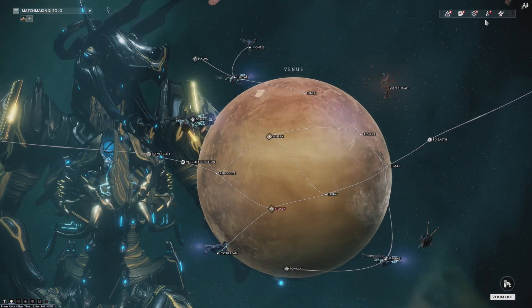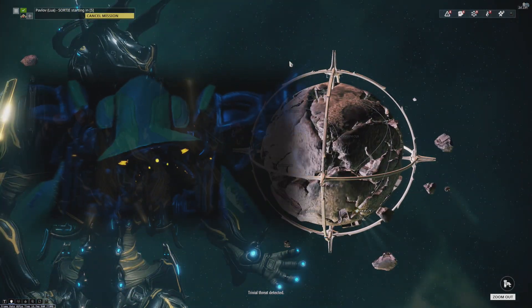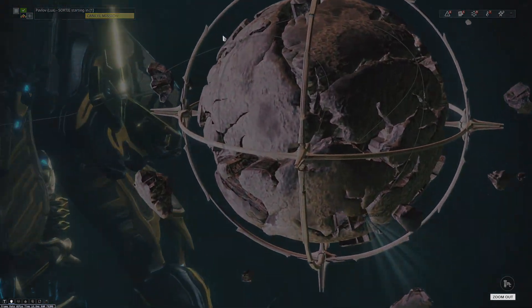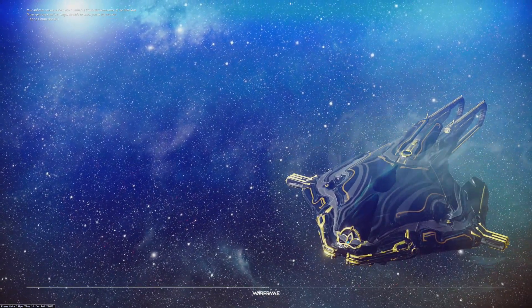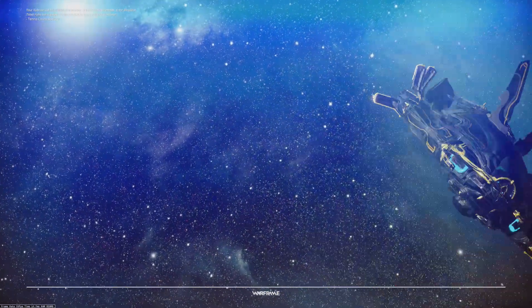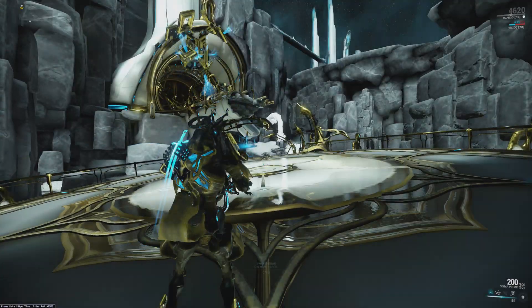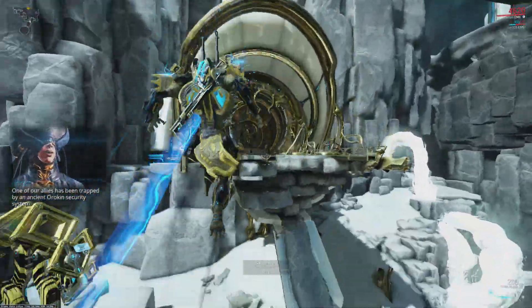Equip those to your gear and then just run the mission — I'll show you where everything is. It should be pretty easy. There are a couple of tricks in here that are not obvious and they don't really make them super clear, so I'll go over all of them. I'll get to the vault and then we'll go from there.